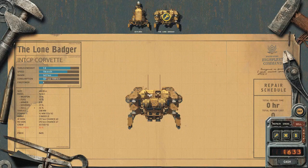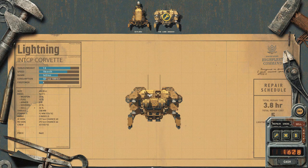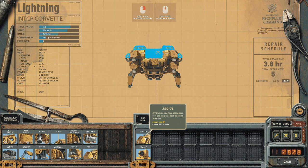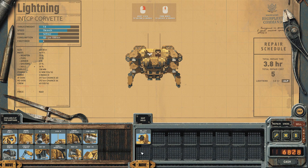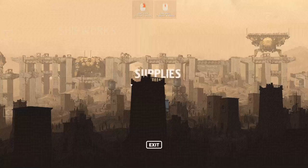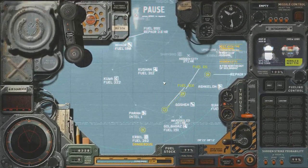We'll go into the shipworks, order a repair on the Badger. We're going to sell the flare launchers — they're good for dealing with missiles but I just dodge them. I'm going to sell the bombs and the flare launchers. I might keep the 57mm for now, although it's another 1.5k. I'll put the money in the bank — I've got a feeling I'm going to need a lot of money very soon.